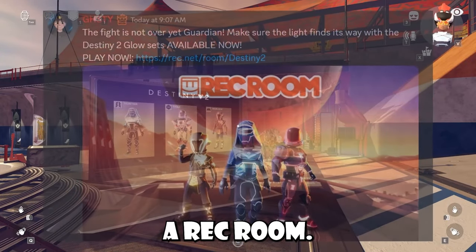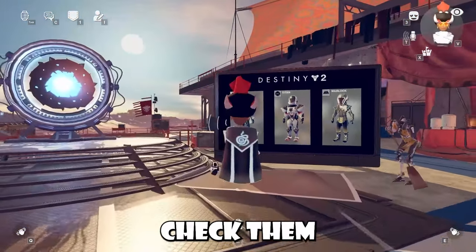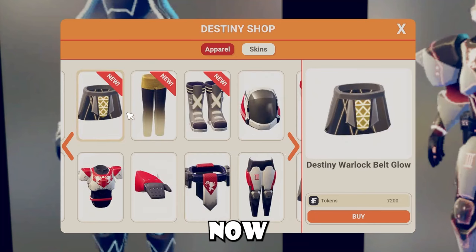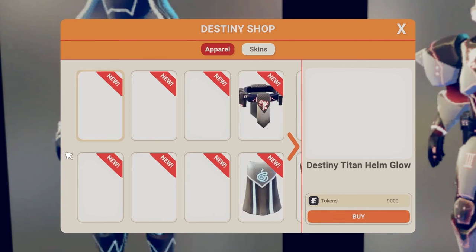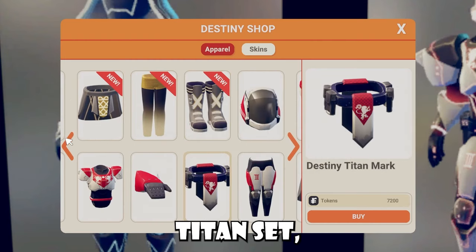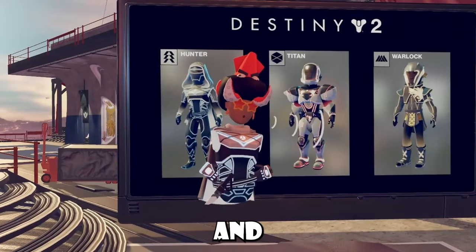There are also new glow sets for the Destiny 2 collab. You can find them at the Destiny 2 portal inside the Rec Center — go to the apparel shop and you'll see them. The only thing new about them is that the colors glow. They still cost tokens, but if you had bought the original sets, the new glow versions are 50% off. For example, if you had the Red Titan set, the new glow version is 50% off for you.